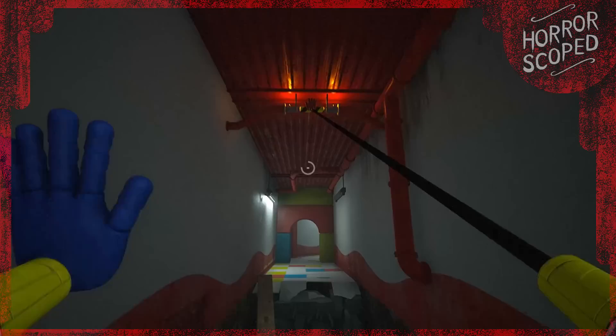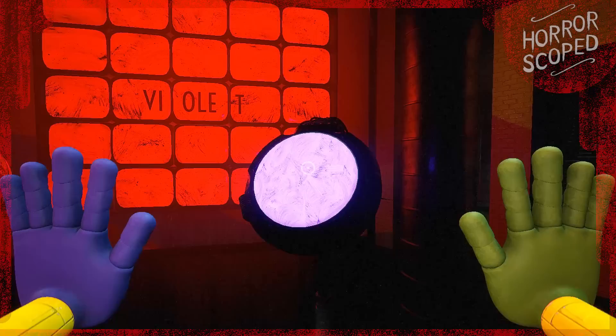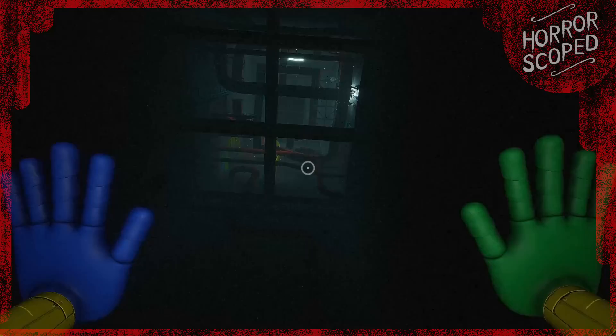How to break PJ Pugapillar in Poppy Playtime Chapter 2. Poppy Playtime Chapter 2 is out and it's got a few bugs — things like the game audio not working at all, your hands not shooting, graphics settings not doing anything, or just falling through the ground. These will of course be patched really soon.